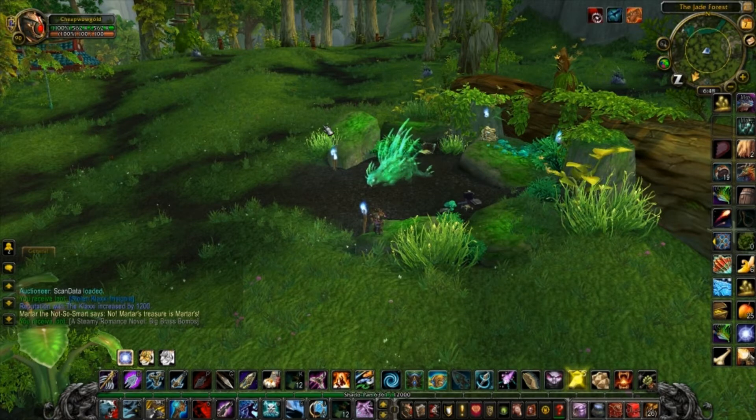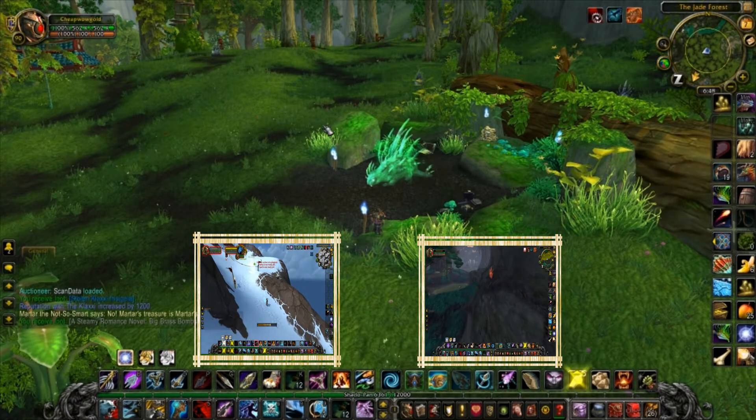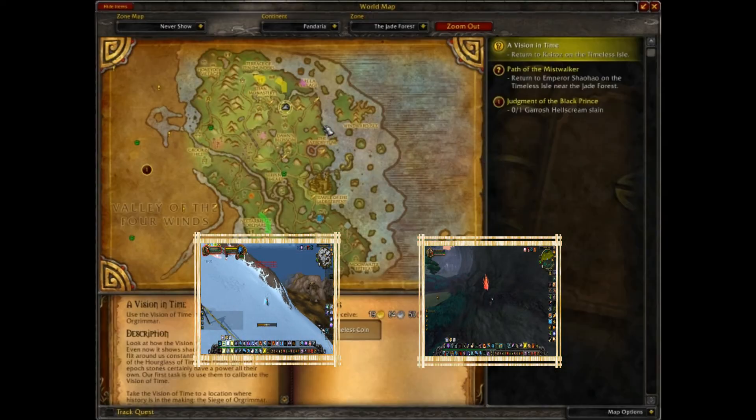Today we're going to get Husha. Husha is the third spirit porcupine and you can check out the guides for the other two here and here. Husha is the green porcupine and you can find him located right about here on the map.